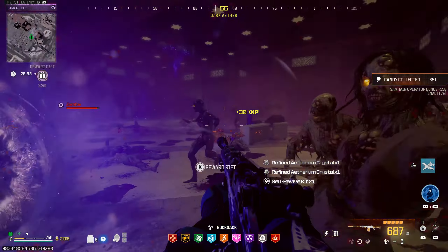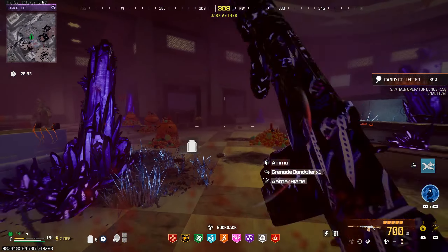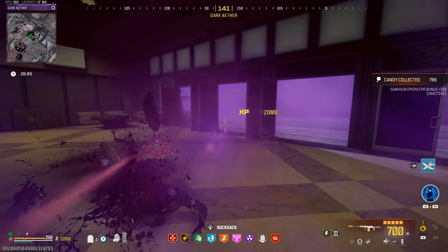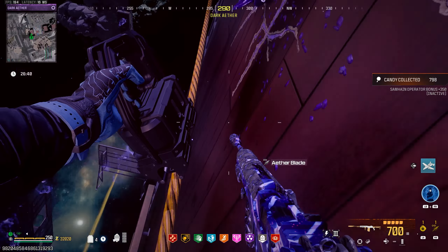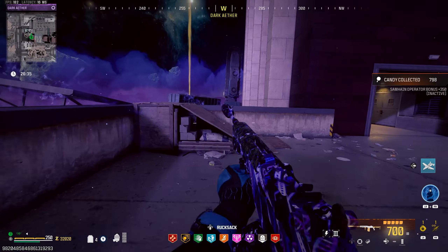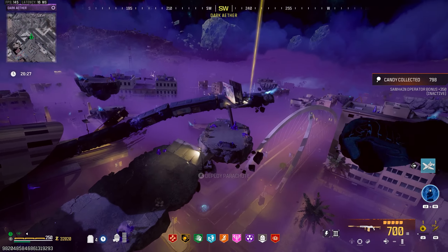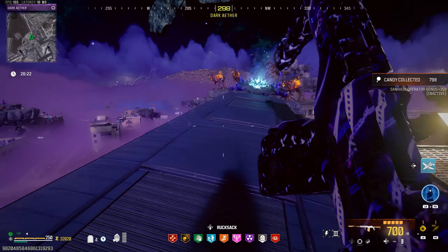Quite a lot of stuff in there actually. No Elder Sigil though, unfortunately. Now if you have a VR-11, go ahead and do that contract right there. We're going to go past it anyways so the route would be the same. If you have a VR-11, just pick up that contract we just flew past. Since we don't, we're just going to come over here, take the first launch pad, take the next launch pad, and then this launch pad right here.